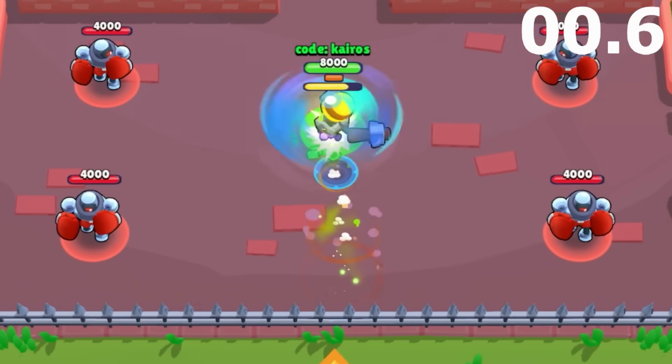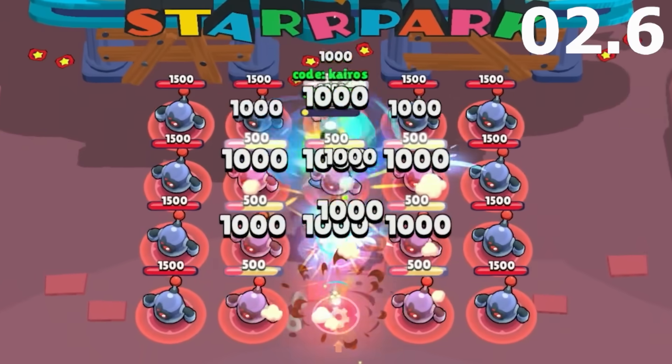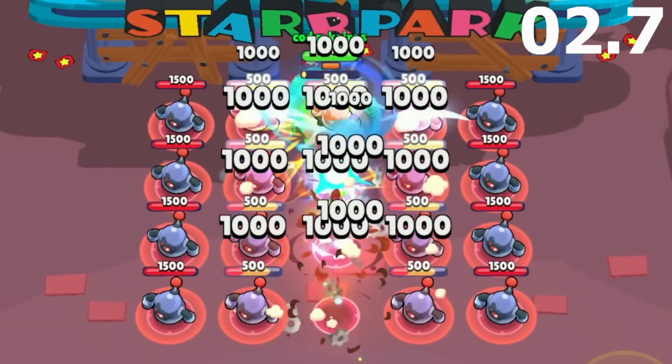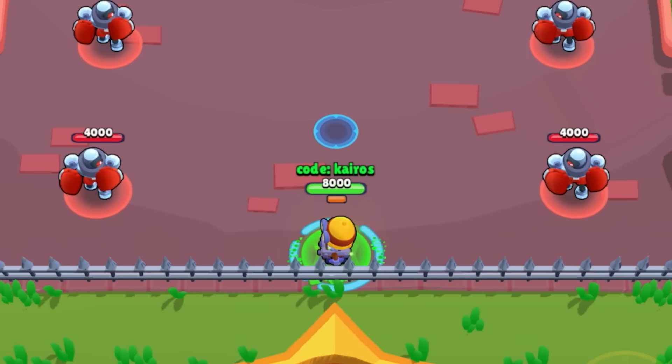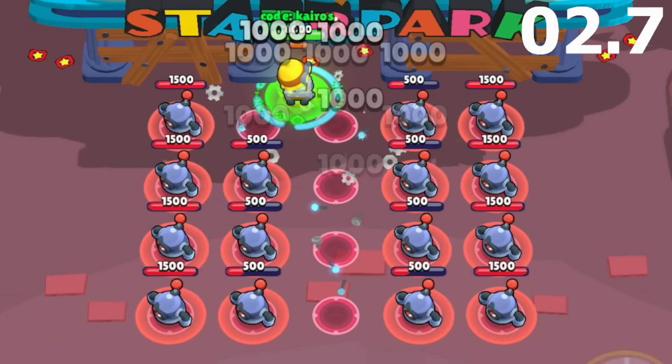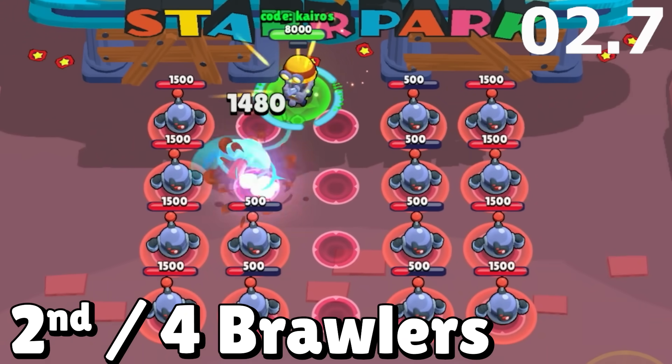Coming in second place is Carl, and his mutation was one of the most fun in the game because of how insane he's able to move with his super. It's so fast that he finishes the entire race test and then some before his super ends, so he doesn't even need his flying hook gadget. He finishes in 2.7 seconds and gets second place.